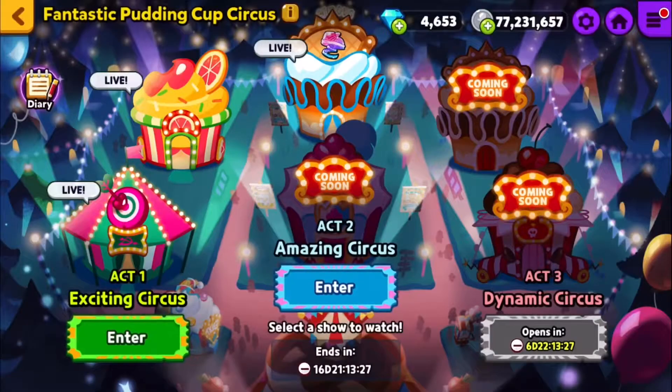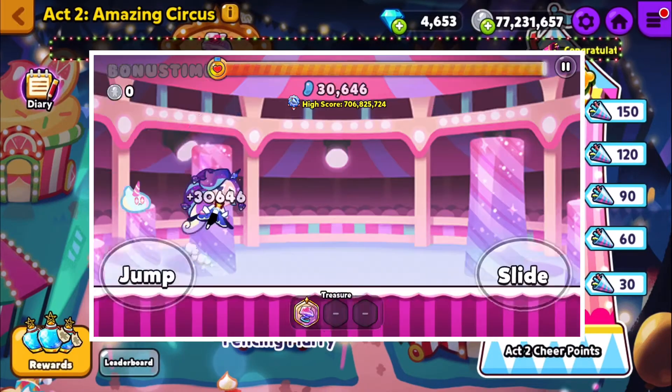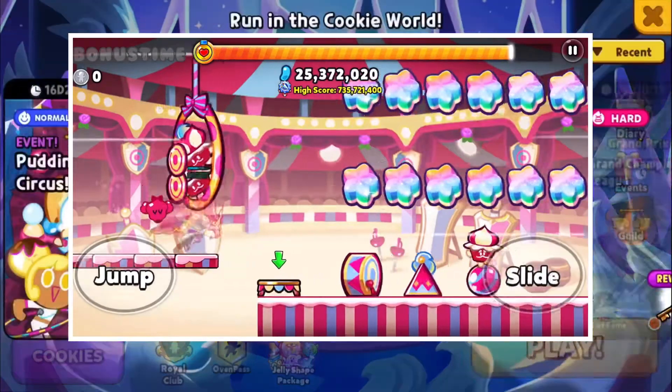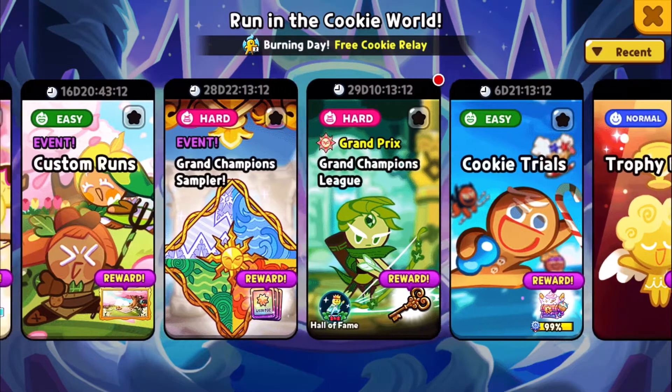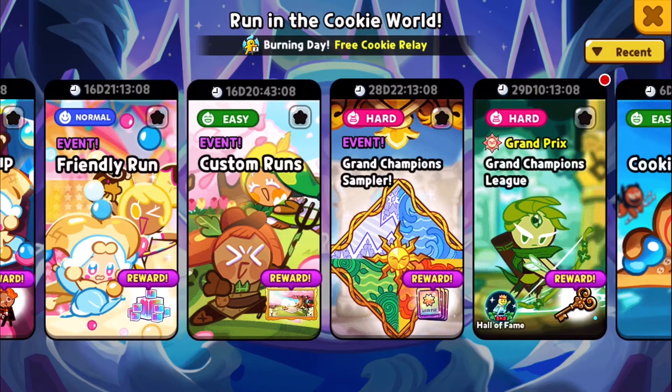First of all, Pudding Cup Circus has two new acts: raspberry and bubblegum bouncers. The other update is that Custom Run got a new update. Grand Champions League is here, and Werewolf got a buff.